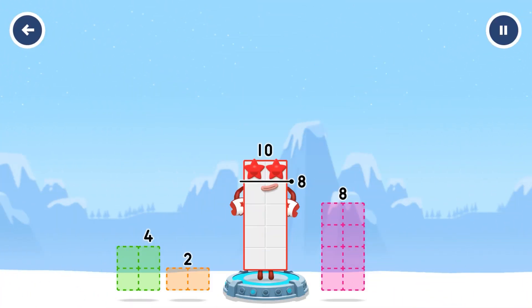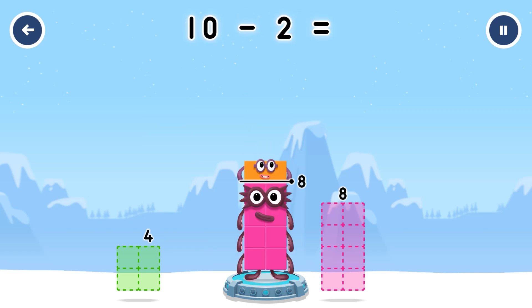Take number blocks away from ten to leave eight. That's right. Ten minus two equals eight.